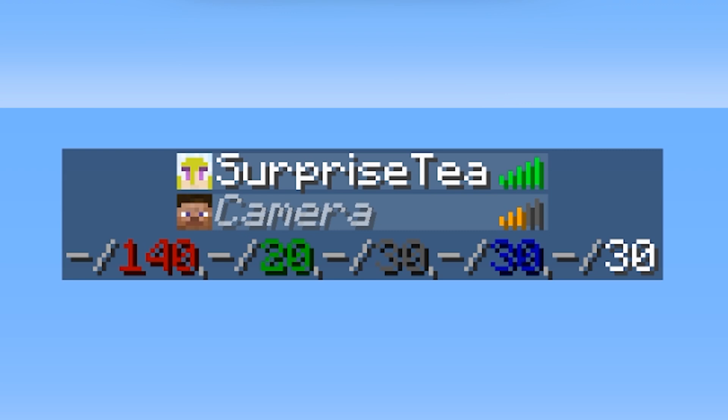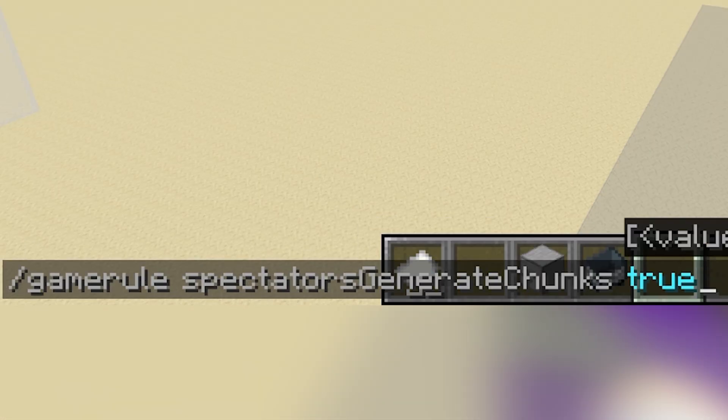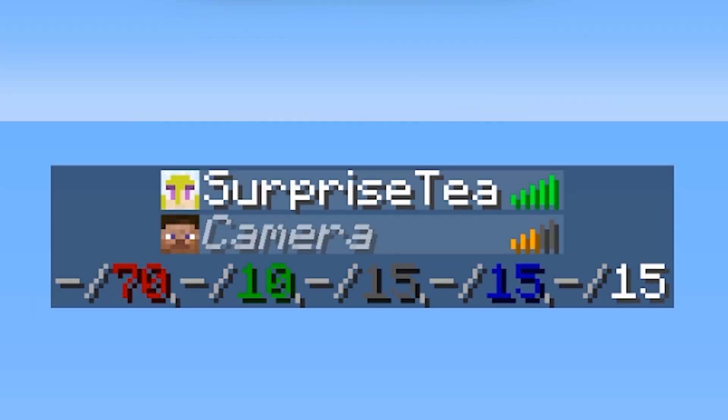If you want to log in with your camera account, you need to account for 2 concurrently online players, which is 141 mobs. However, if you have the gamerule spectators generate chunks set to false, spectators wouldn't raise the mob cap.